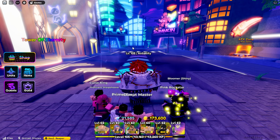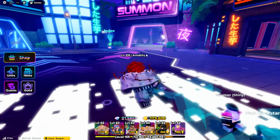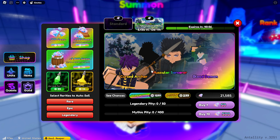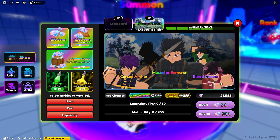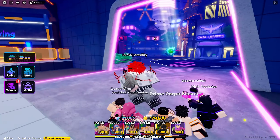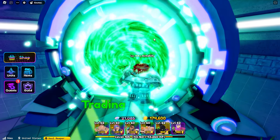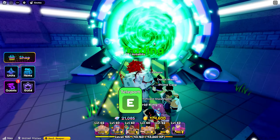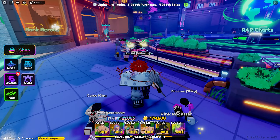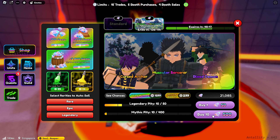We are back. I am done playing Tower of Eternity — we are at floor 8. And now Muscular Sorcerer is on the banner. Let's summon for Muscular Sorcerer. Actually, let's go to the Trading Hub first and see if we get lucky there, since a lot of people are getting units there. We are now in the Trading Hub — let's try to roll for Muscular Sorcerer.